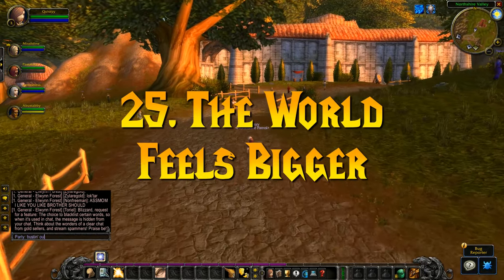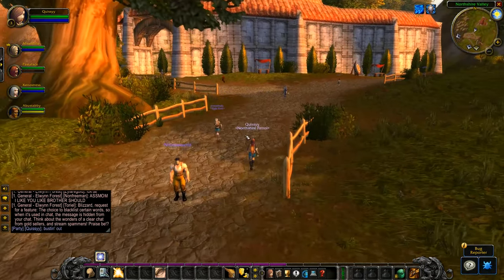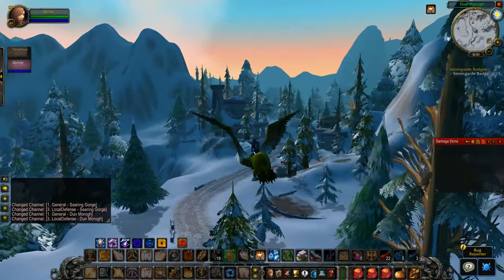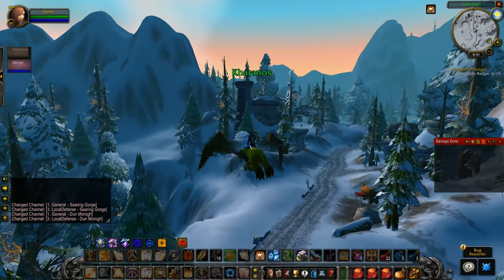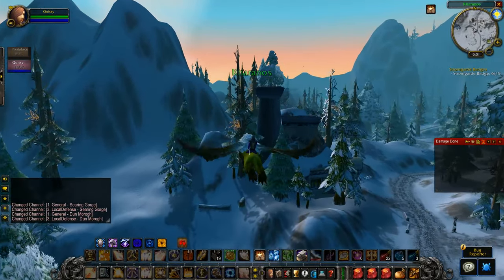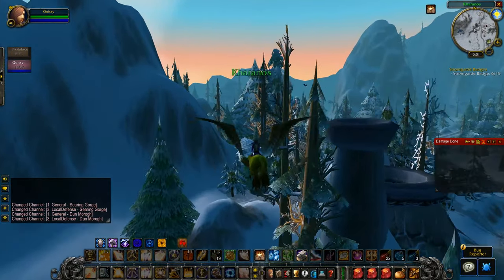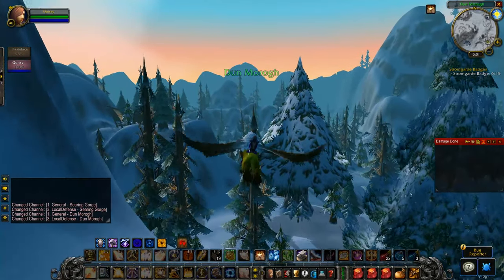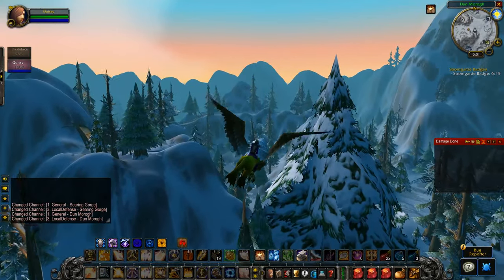Number 25: the world feels a lot bigger. Transportation isn't as easy as using portal hubs in a major city or getting on your epic flying mount. You have to rely on boats, zeppelins, flight paths, and good ol' running around until level 40. As a result, the world feels a lot larger. You have to plan your routes efficiently, because travel can be very time consuming.